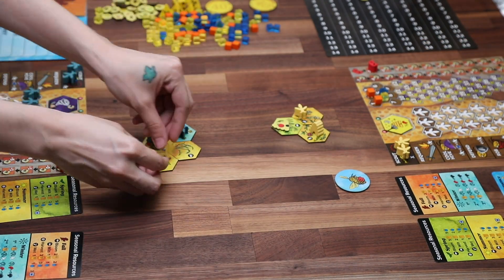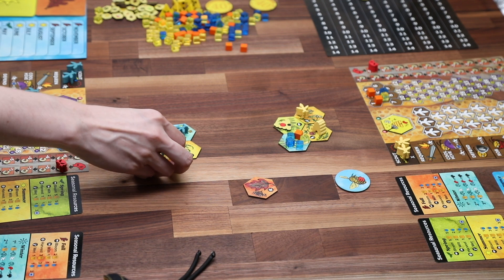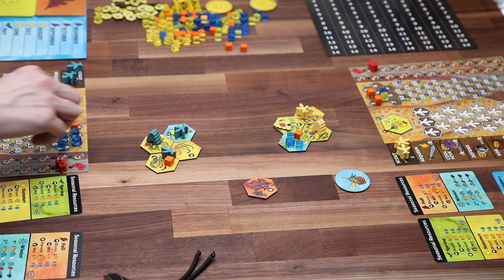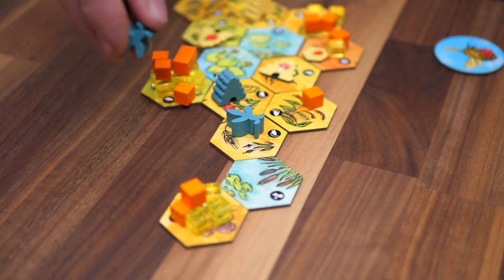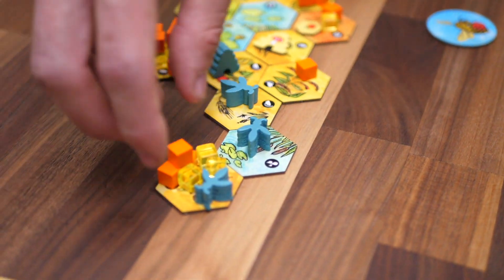The other tile goes back in the bag. The forage action lets you go out to the shared map to bring back honey, pollen, and water resources to your hive. Be careful though, as you'll also make your hive dirty by venturing out into the world and increase your disease track when you forage. Once a tile has been foraged, no one else can use it that game round. The further a tile is from the hive, the more workers it takes to reach it and bring back resources.